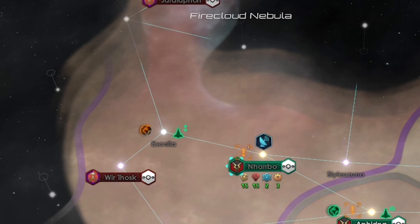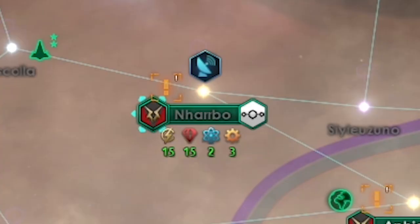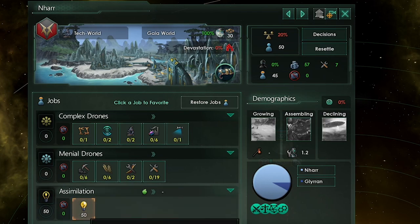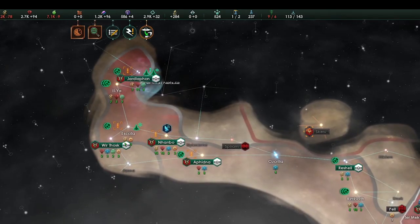I went deep into enemy territory and took one of their planets. The planet and its population now belonged to me. I was shocked when I realized I had seized their home world with little resistance. Suddenly I had 50 pops undergoing assimilation — this was great. I had assimilated my first empire.